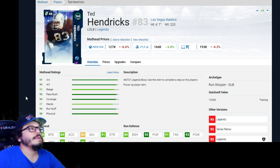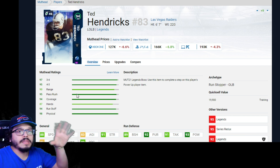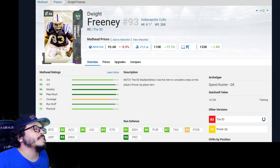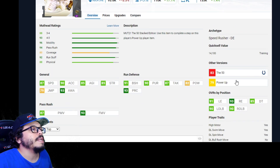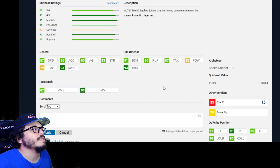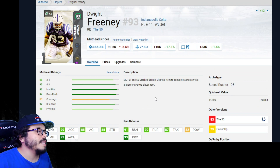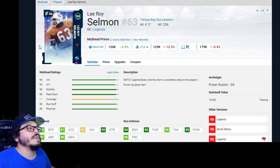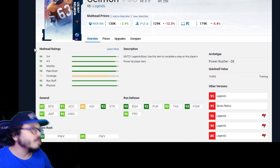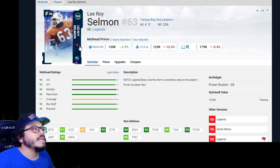I might switch Khalil Mack out for Hendricks — he's arguably the best of the bunch. Dwight Freeney is another option, especially if you want to switch his chems. His power-up used to be expensive but is now in packs, so it should drop: 87 speed, 87 block shed, 93 play rec, 93 finesse move, 87 power move. Not bad at all. Leroy Selman at 94 overall has 85 speed, 93 block shed, 93 hit power, 93 power move, 85 finesse move — a beast as a defensive tackle. I've seen a lot of people kill with Selman in the middle.